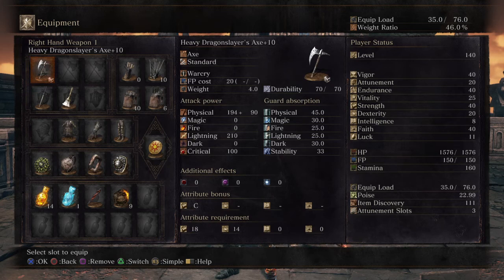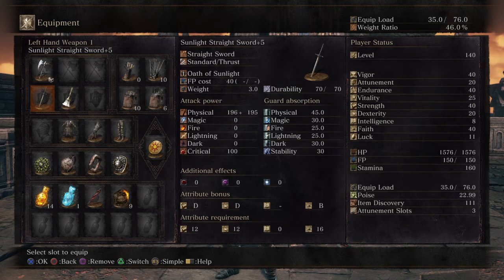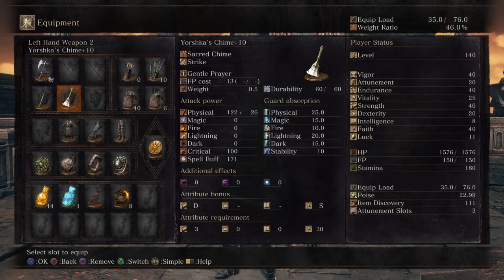I've also got the Sunlight Straight Sword. I don't really use this for any damage output — even though the scaling is quite good, it's a 12/12 strength/dex requirement and it's D/D in both, so it'd be good for quality but I'm not really running quality here. I'm also using Yorshka's Chime plus 10, and this is primarily for buffs — in fact it's only for buffs. I do not use any offensive miracles on this build.